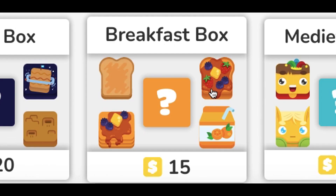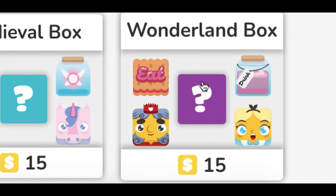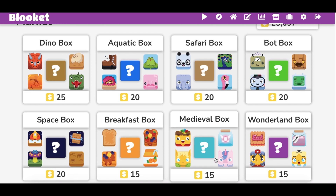Ignore the breakfast box. No one cares about these ones. No one cares about Alice in Wonderland, okay? You want that unicorn. You want that king.